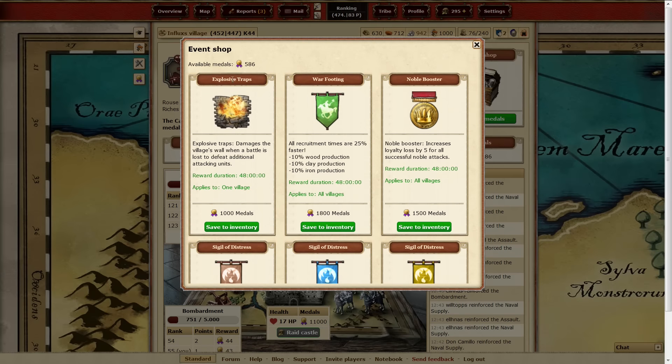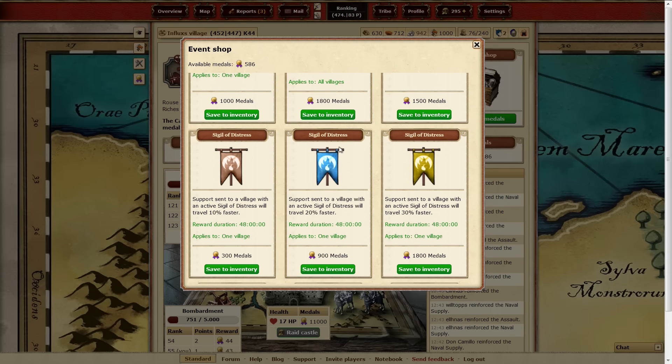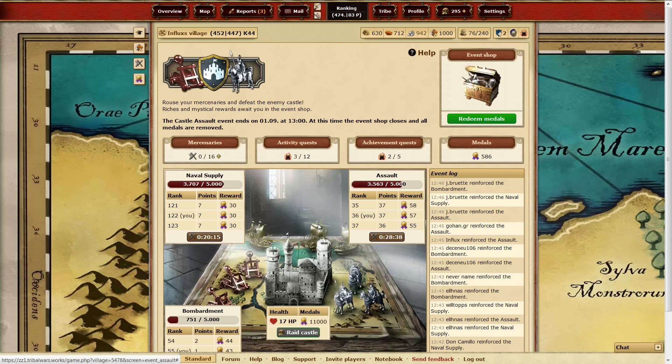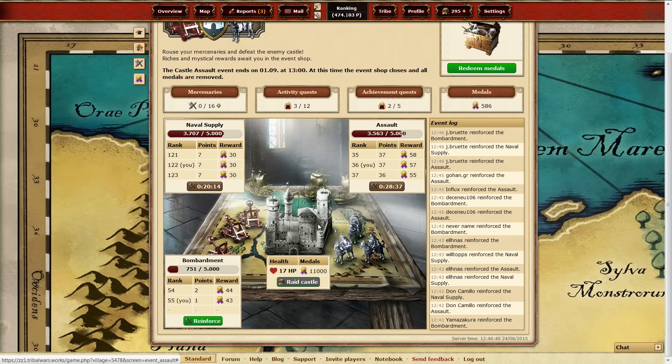Some buffs are brand new, like the explosive trap or the sigil of distress, so I recommend you to check them out. The event will last two weeks. After that, you will not be able to join the event screen anymore, but you will keep the items that you already have in your inventory for future use.